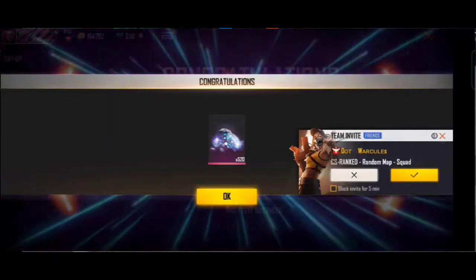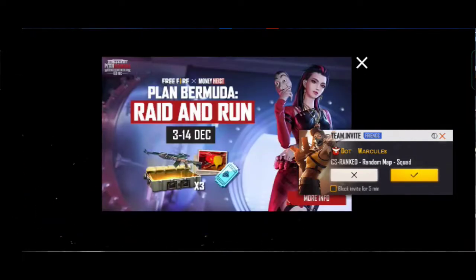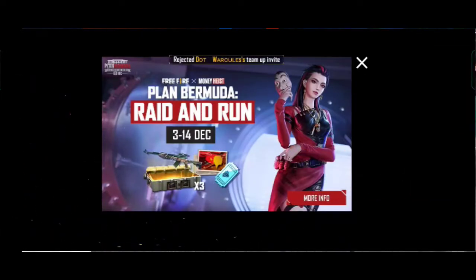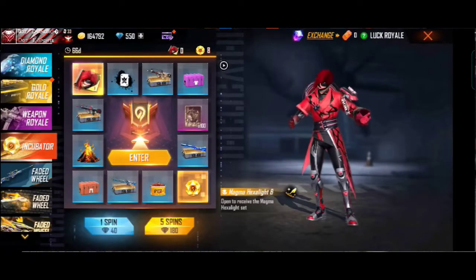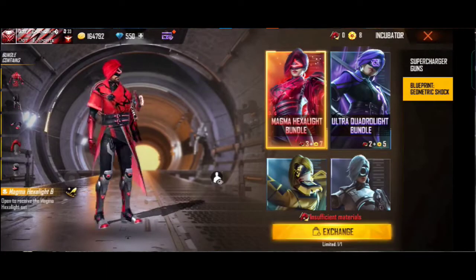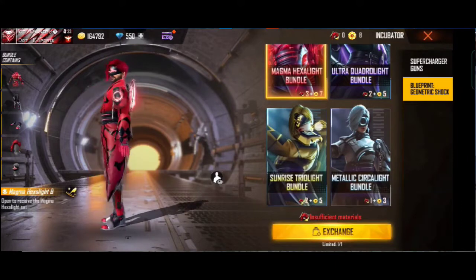For this new update, if you put in the M1887, you can get the M1887 incubator. A normal costume — this is the same as the M1887 incubator. It is a very big deal. This incubator is being made with the M1887 incubator.